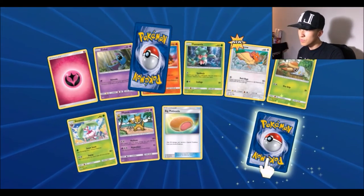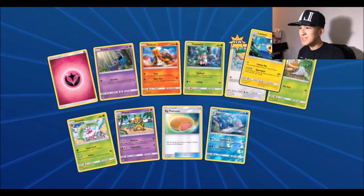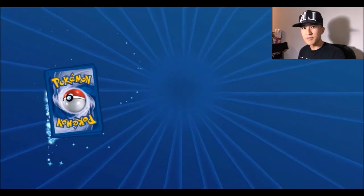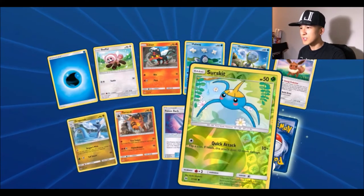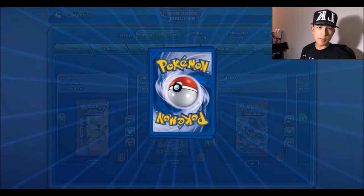Next pack: a Spearow, Big Malasada — the fourth one — a Primarina reverse rare, and another Lanturn. I think Lanturn is the most we've gotten of any rare in this box. Then: a Dragonair, reverse Surskit, and a Primarina — Primarina coming in a close second.